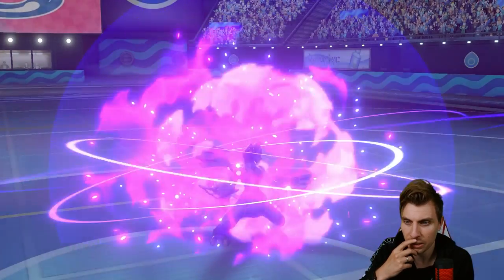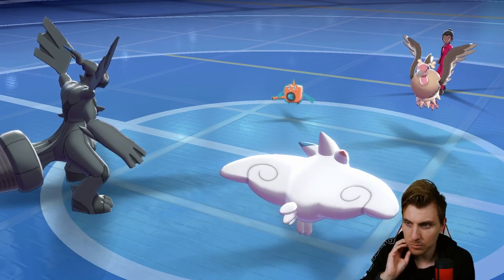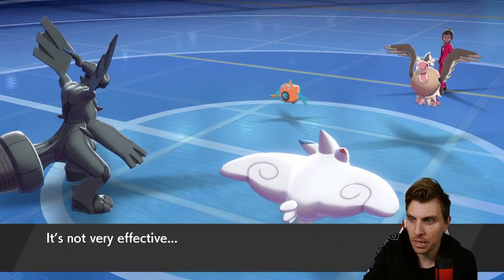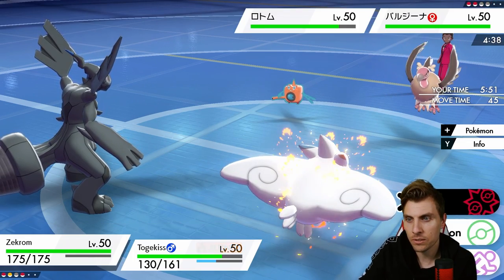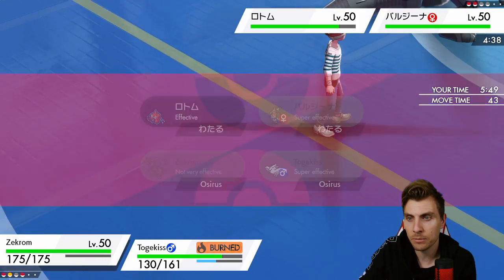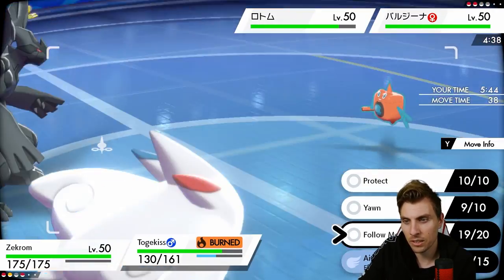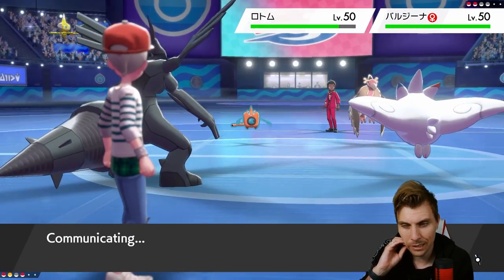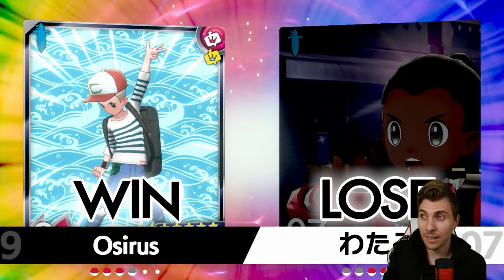Foul Play is not going to do anything if they go for it with Mandibuzz. They could Tailwind, but again it's not going to save them. We target down Rotom this next turn — Foul Play comes out, the burn kind of helping us take it way better. Now Dragon Dance Zekrom can do the business for us. We may see Protect — we could just go after Mandibuzz and redirect again. Battle cancelled — the fight's over.